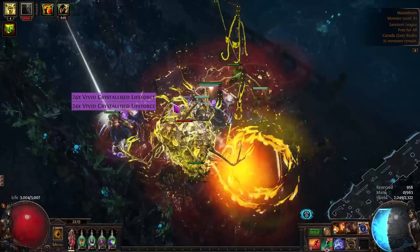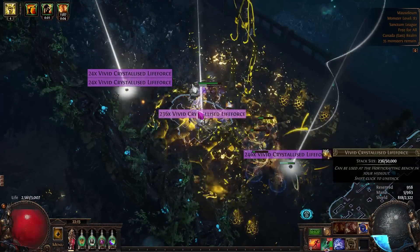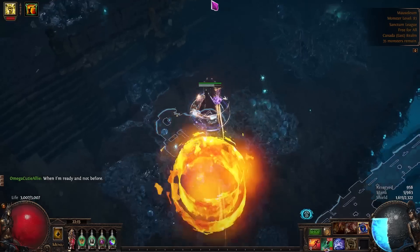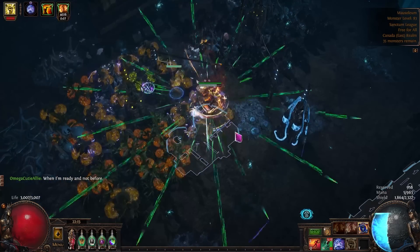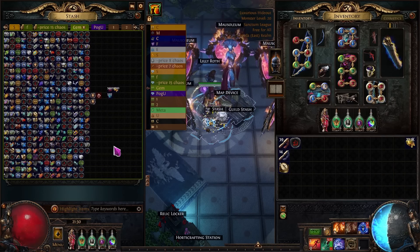It is unbelievable to me how simple this strategy is and how the only barrier to entry is the price of the winged compass. You're simply running through the map, killing everything, looting, and then leaving and putting a new one in. I was averaging about five minutes per map, which means I could do about 12 of these maps per hour. With the guaranteed profit you're making per map, it is absolutely insane just how much money these can make.